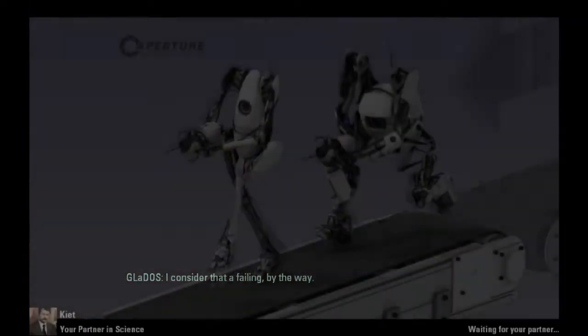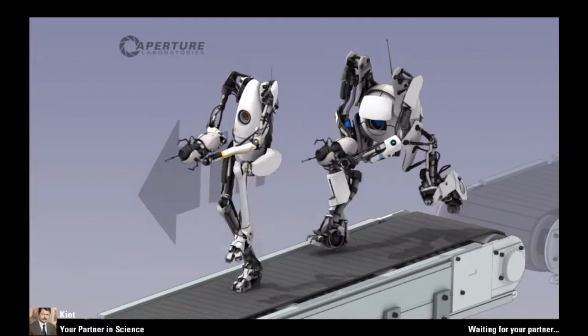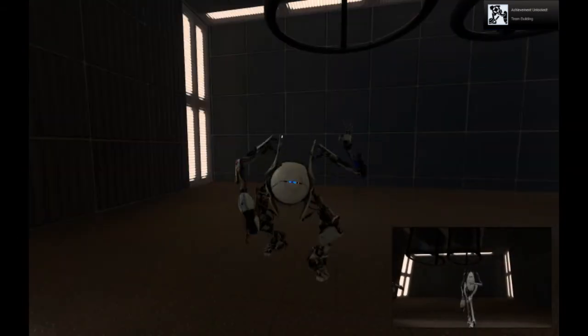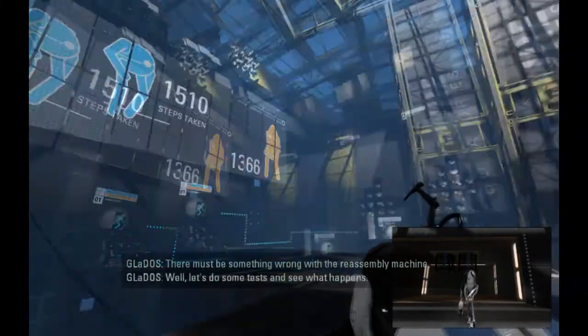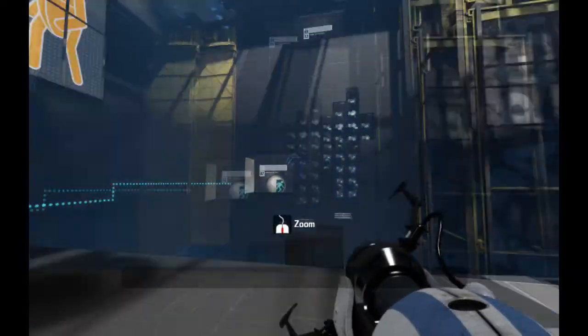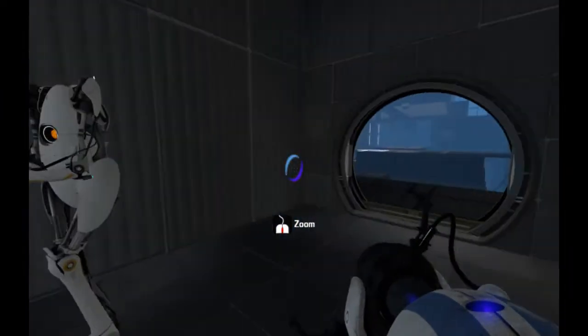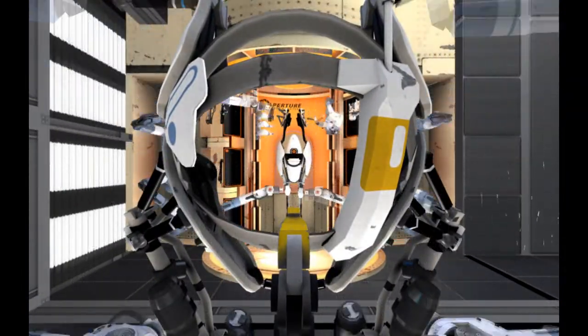Oh no, oh no, oh no. She killed us. I was reading the board like right before we exploded and it said 'do not trust her' on it. Achievement! Team building. What if you froze like that? There must be something wrong with the reassembly machine. Well, let's do some tests and see what happens. What's going on over here? How did you get over here so fast? I just followed your portal. Chapter 2, I guess.